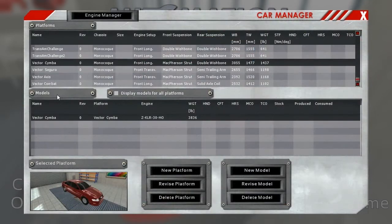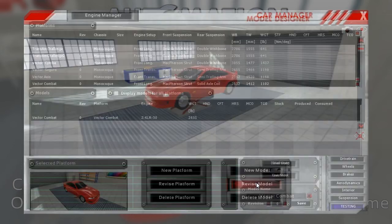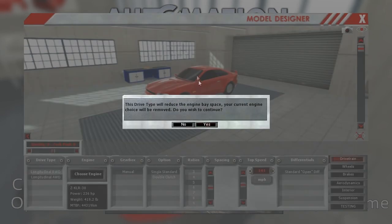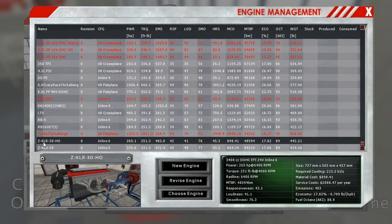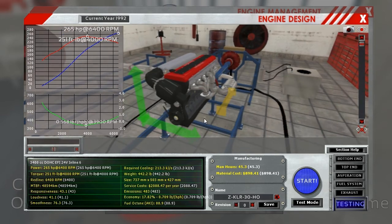Now that all that grindy work is out of the way, let's do something a little bit more fun. We're gonna choose the Vector Combat - my favorite vehicle in the lineup - and we're gonna make a concept car that is basically as race-car'd out as we can possibly make this car, just for fun. We'll revise the model, go to the drivetrain - I'm gonna make it all-wheel drive. The engine bay space is reduced, but I can still use the Z-Killer - yes, the high output version. But I'm not going to use the high output version because I'm gonna make some changes to it.